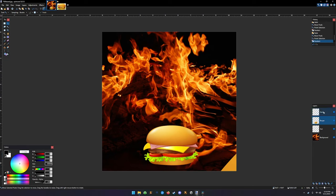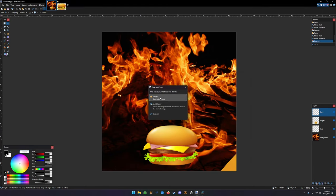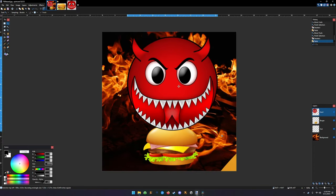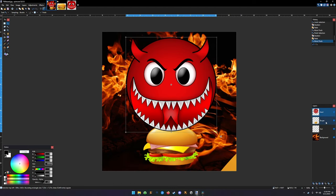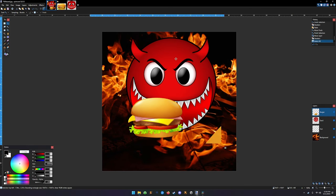Now we're going to do the devil - open the image and Ctrl+A, Ctrl+C, then bring him into the devil layer. Notice there's no white background - these are all PNG images, so only the image itself shows up. Because the devil is in front of the burger, we don't want that, so we're going to move the burger layer above the devil by clicking and dragging. Whenever you see the box, always hit Enter so you can actually move the layers.